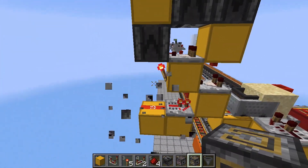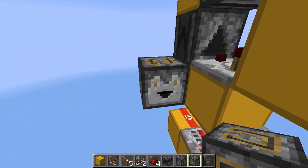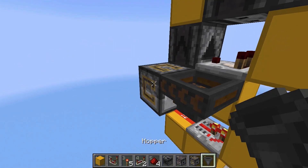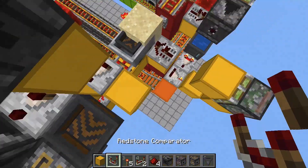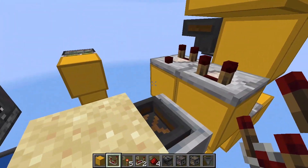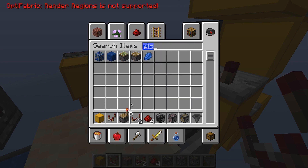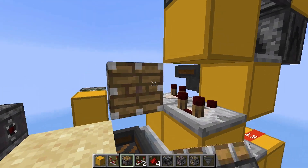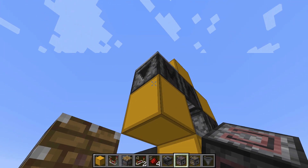Grab a dropper and place it right next to that torch, facing this way. In front of it, place a hopper facing into that dropper, and over here place a block and another comparator. Over here we can grab a piston and place it right next to that comparator facing this way. Grab your dispenser and place it right next to this block over here.